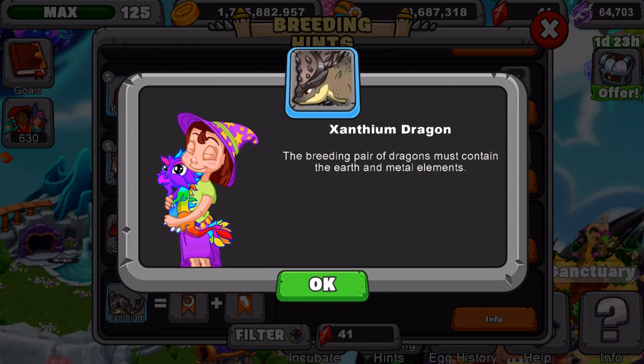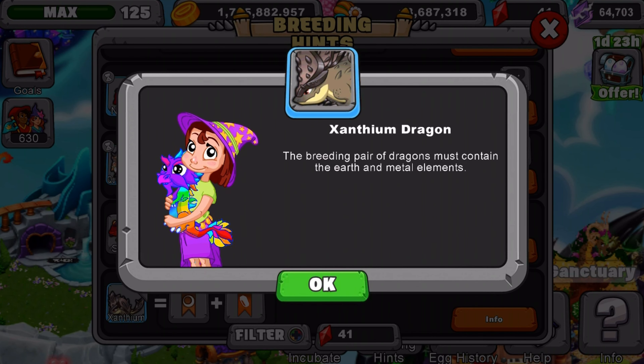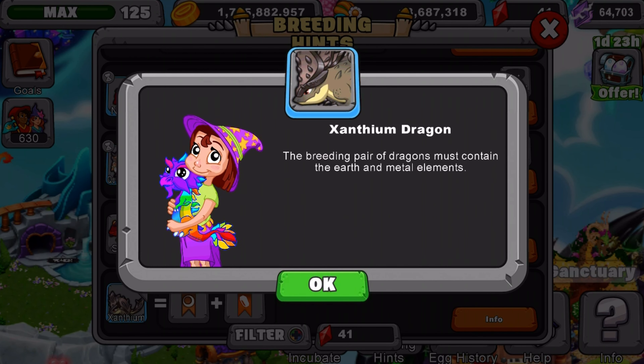The higher the level of the dragon, the better breeding odds you'll get. So if you don't have elder earth or elder metal, or earth and metal, you can use even iron or metal, or iron and earth — just make sure the higher the level, the higher the odds you're going to get.